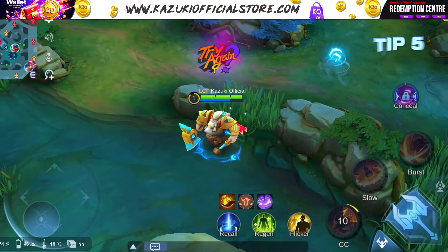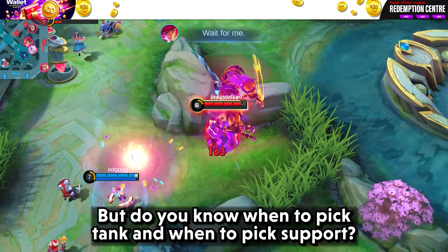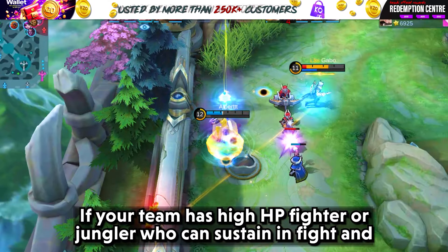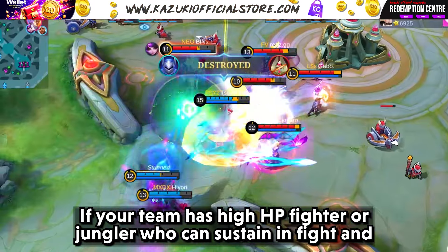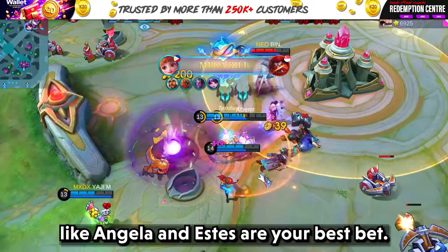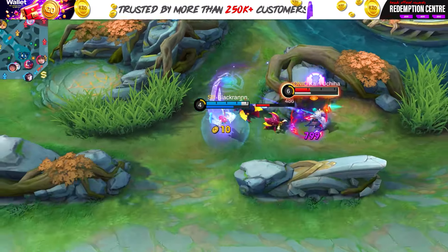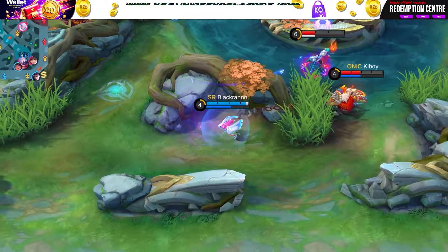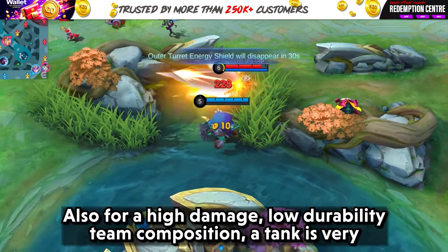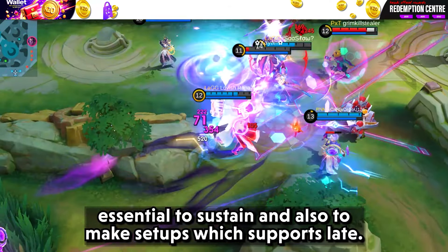Tip number 5: the roam role consists of two types of heroes — tank and support. Do you know when to pick tank and when to pick support? If your team has a high HP fighter or jungler who can sustain in fights and deal a moderate amount of damage, like Fredrinn and Terizla, then supports like Angela and Estes are your best bet — their heals and vision will help your team dominate. On the other hand, if your team doesn't have a hero who can sustain, then picking a tank is a no-brainer. For a high-damage, low-durability team composition, a tank is essential to sustain and make setups.